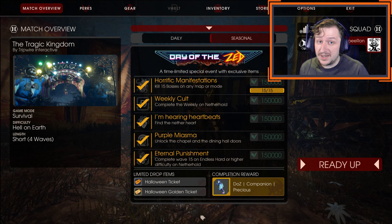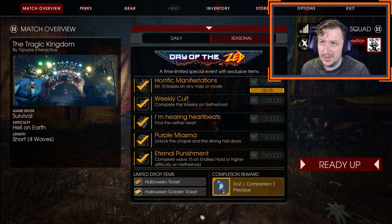Hello everybody, welcome back to the channel. My name is ReapeeRon, and today we're going to be doing another Killing Floor 2 video. This time we're going to be taking a look at the last new weapon of the new beta in Killing Floor 2, and that is the HRG Disruptor.